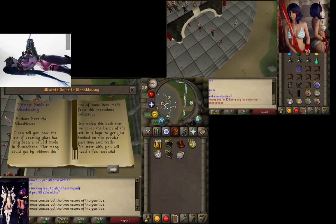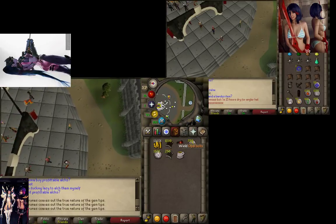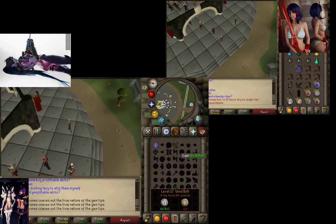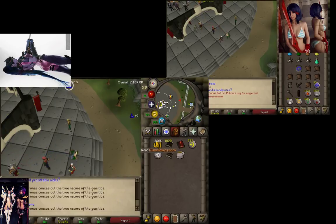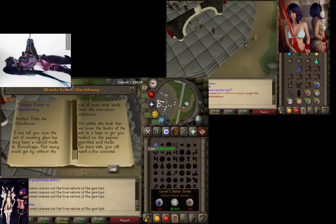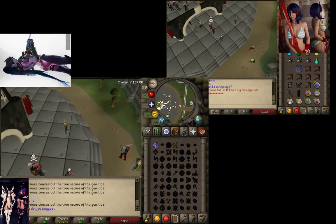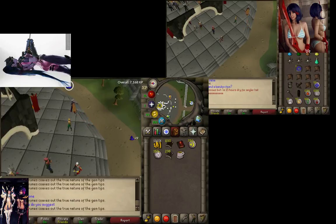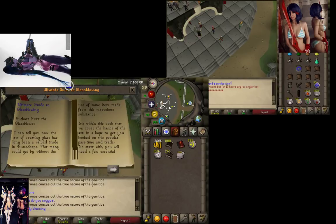So how to do the glitch? Super simple — all you need is level 4 magic, opal bolts, and any book you can read. Basically all you have to do is cast enchant bolts, click to where you want to throw your victim, and it takes some tries to get it done if you're not really fluid with it. So you click enchant, click where you want to throw the victim, and around two to three seconds into the animation, you click read your book.